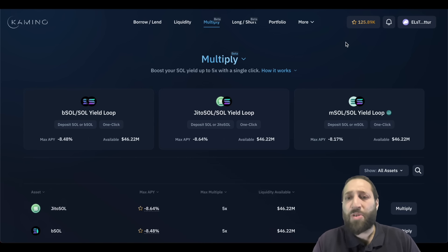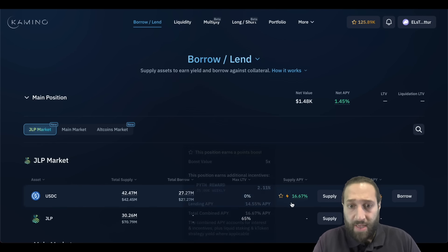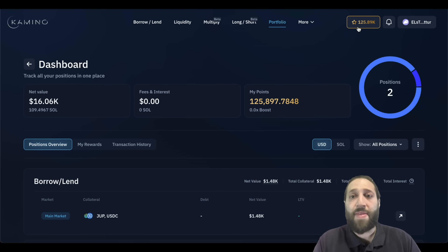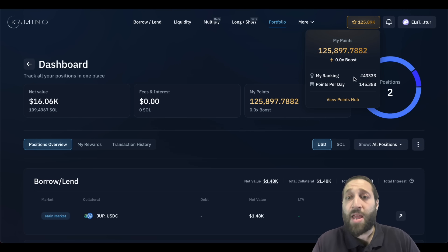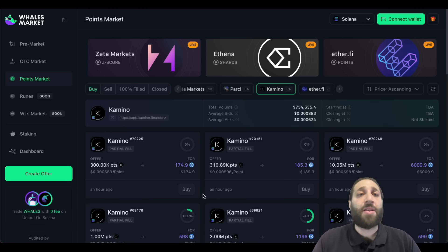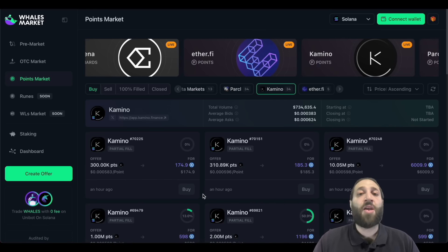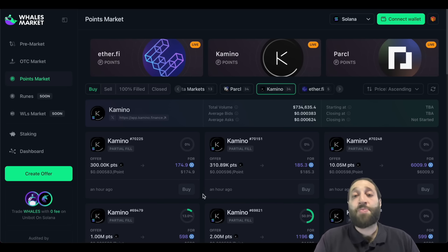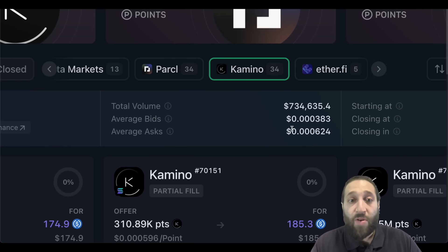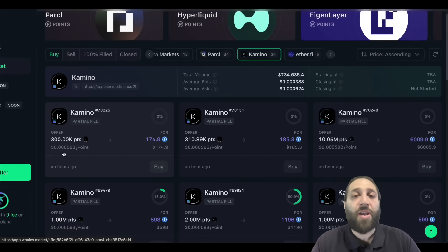So I want to see how many points I'm earning. Now I want to see my total portfolio. I deposited some USDC right here. Let's go to the total portfolio and then I want to see how many points I'm earning per day. We can see approximately on the Whales Market — this is a pre-market where people can sell their points before they get converted on TGE. You can see a ton of volume already, $734,000. Points are going for pretty cheap right here.